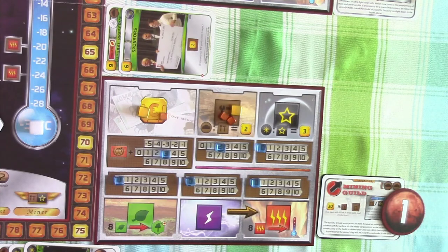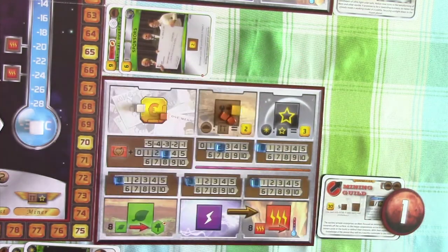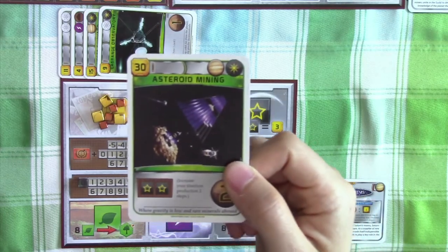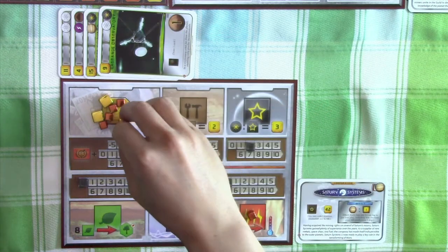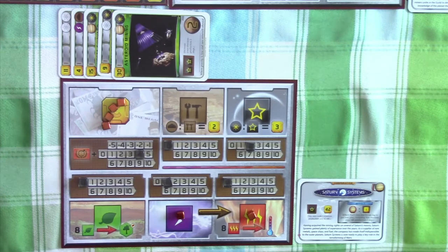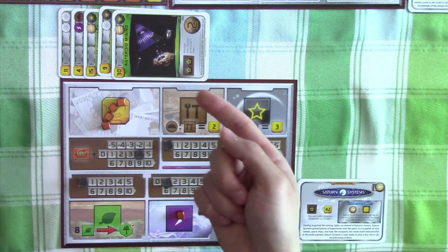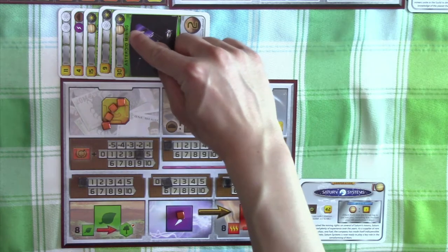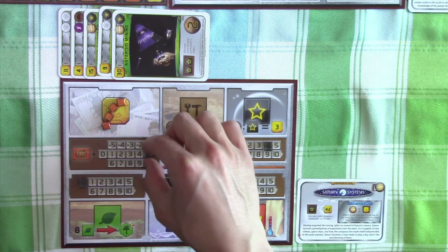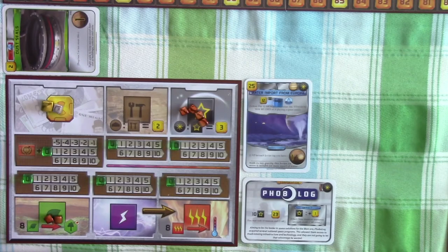Back to Mining Guild — they decided to host a technology demonstration session by spending five credits and learning two new project cards. That's only one of two actions and they decide that's it for now. Saturn Systems decided to do some asteroid mining, spending 30 credits to complete the project. It gives them two victory points and increases titanium production by two — really good. I wish we had that for our company. Importantly, it has a Jovian tag, so they increase their megacredit production by one as well due to their special ability. They decide to pass.